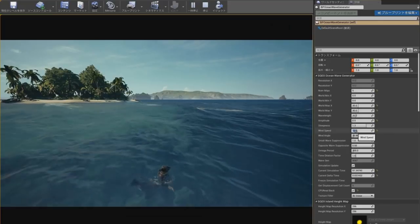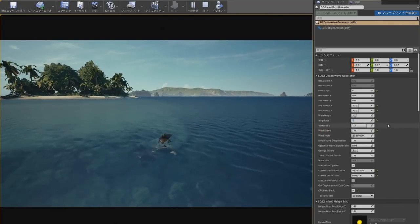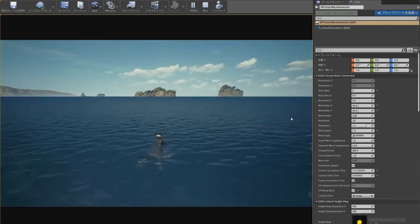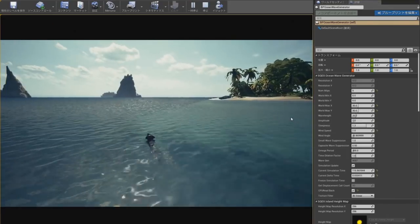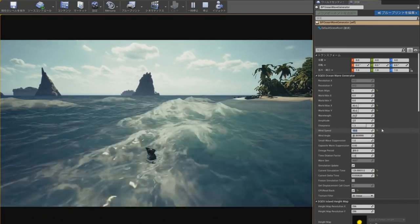In the Pirates of the Caribbean world, we created a system where you could combine different sets of waves to create realistic waves to match the film. By changing the parameters and properties, you could make the waves into peaceful waves, choppy waves, and stormy waves.